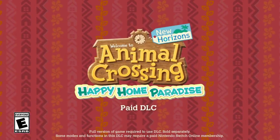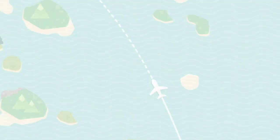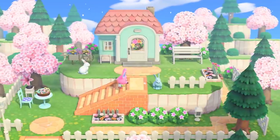This is Animal Crossing: New Horizons, Happy Home Paradise. Our destination is this archipelago, a locale popular among characters searching for their ideal vacation homes.